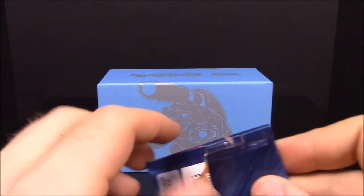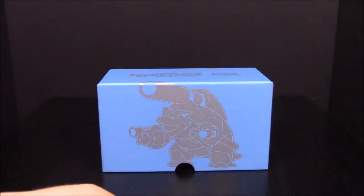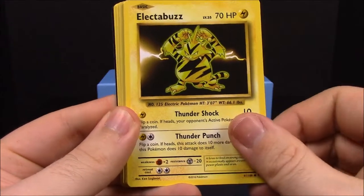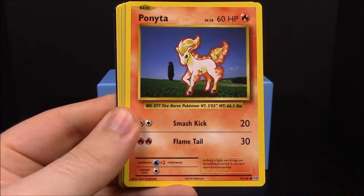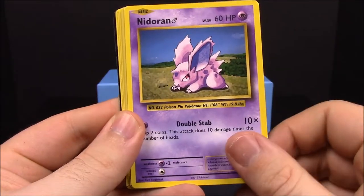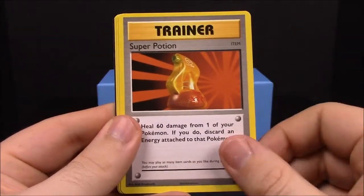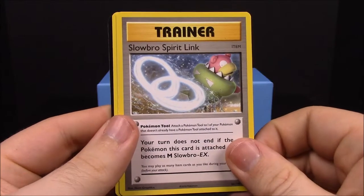Next up is the Mega Charizard pack. First up we have Bulbasaur, Electabuzz, Drowzee, Ponyta, Nidoran, reverse Hitmonchan, Farfetch'd, Super Potion trainer, Slowbro Spirit Link trainer, and Revive trainer.